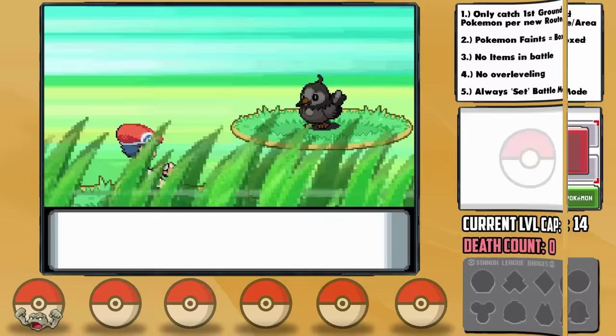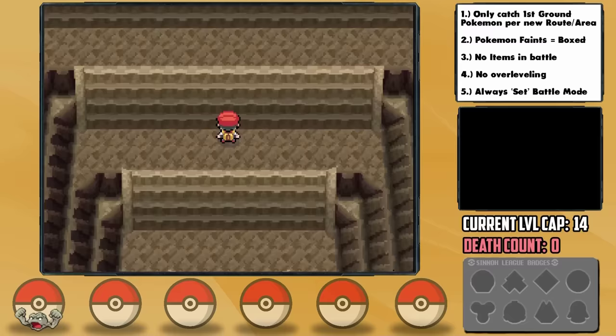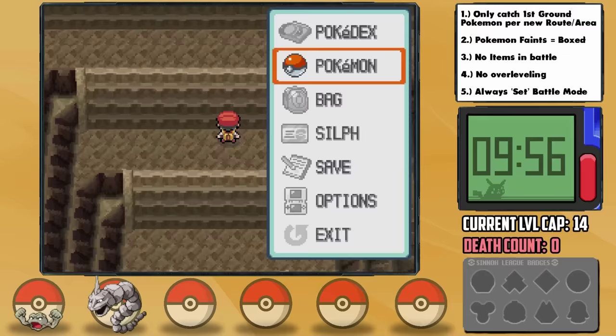Knowing we have some insane challenges ahead, I grind Geodude up almost exclusively against Shinx so that we can get Attack EVs. Once we're at a sufficient level, we arrive in Oreburgh City where we can actually get one more encounter before the first Gym, just south in the Oreburgh Mine. Here we have just a 2% chance to find Onix. Steelix is available later at Iron Island, but we absolutely need Onix here — partly because Geodude would inevitably overlevel past the level cap on his own, at which point the run would have to end since we have no new encounters for a while afterward.